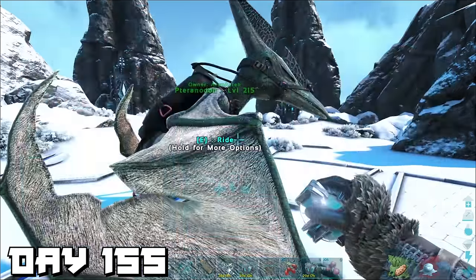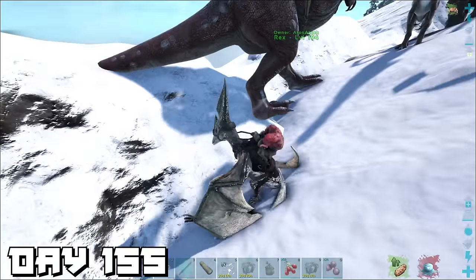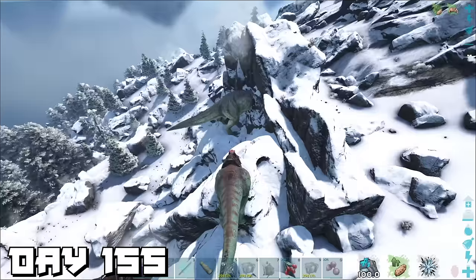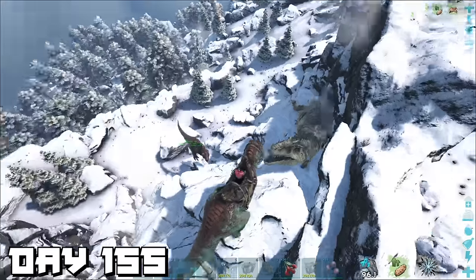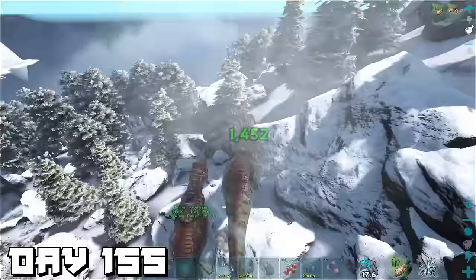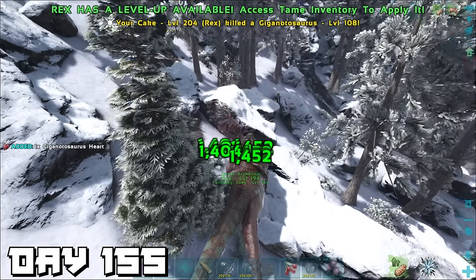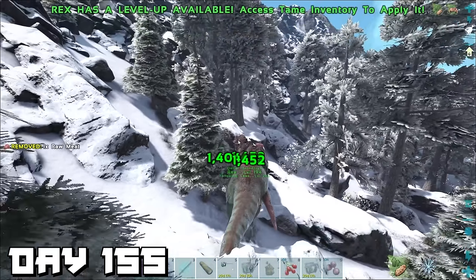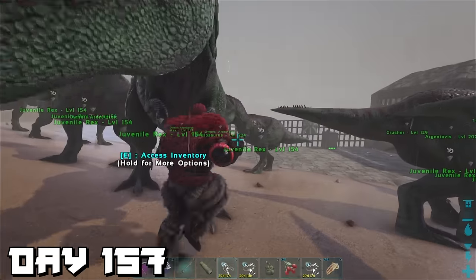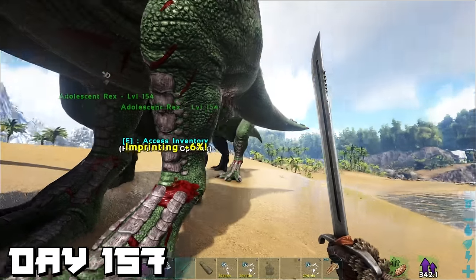Day 155 — remember that level 108 giga from earlier? Today we're going to kill it. We already have a rex and baryonyx waiting; we just need to get Cake out and start the attack. It was awkward on the side of the mountain, one rex even got yeeted down the mountain, but eventually we started chomp chomp chomping in this 2v1 and secured the win. Before you say anything — I would have loved to tame it, but I really need the giga heart for tributes.